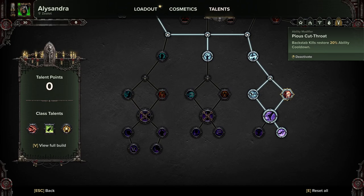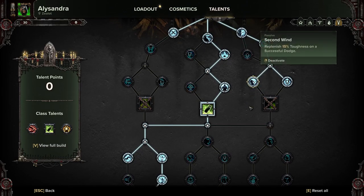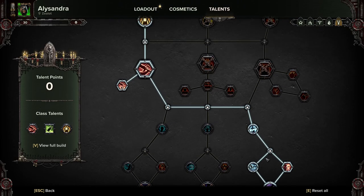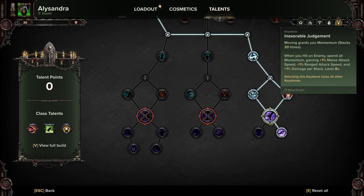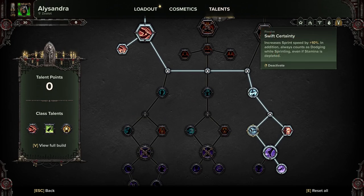We're taking Pious Cutthroat — backstabs restore 20% ability cooldown. And Inexorable Judgment: moving grants you momentum, stacking 20 times. When you hit an enemy, spend all momentum gaining 1% melee attack speed, 1% ranged attack speed, and 1% damage per stack, lasting 8 seconds. We're also taking Inebriate's Poise: gain 3 stacks of momentum on a successful dodge. You could say this is almost the way of the Drunken Fist, because you are continuously moving, continuously dodging, and backstabbing like crazy. With Second Wind, you're replenishing 15% toughness on a successful dodge — and you are dodging all the time while sprinting.